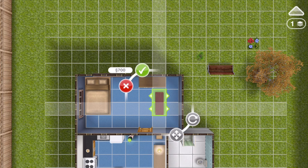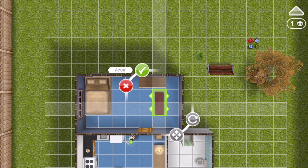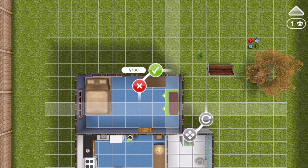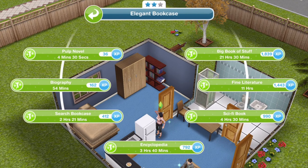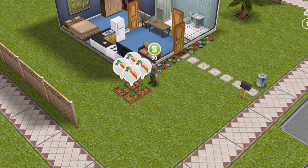This two-star bookshelf is 700 simoleons. Make sure your Sims can access the bookshelf — there are four arrows on it, and as long as one of them is showing, Sims can still access it. Click on the bookshelf and search the bookcase — that is two hours and 21 minutes on this two-star bookshelf. We have finished searching the bookshelf.